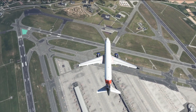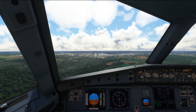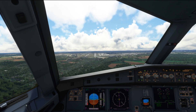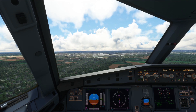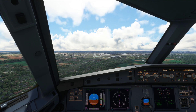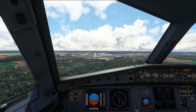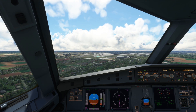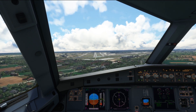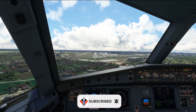Brussels National, as it's also known, is located 12 kilometres northeast of Brussels and in 2019 served close to 25 million passengers, finding itself as the 24th busiest airport in Europe. It has three runways, two of which are parallel, the longest being over 3,600 metres long, and it also has a crosswind runway 01/19, which we'll be using for our arrival today.